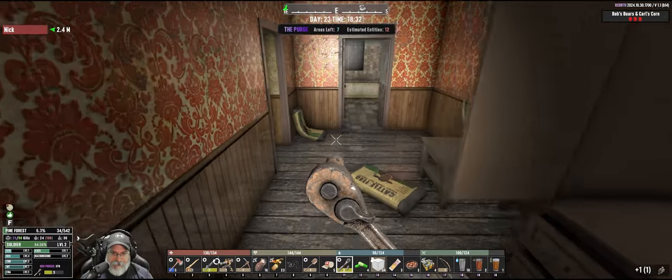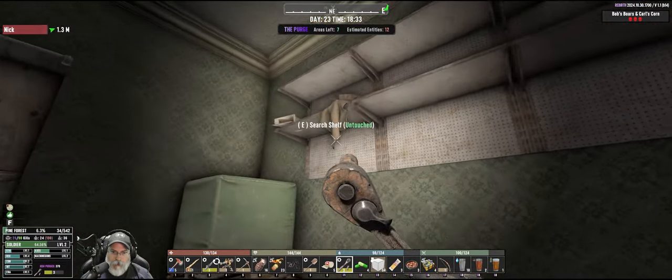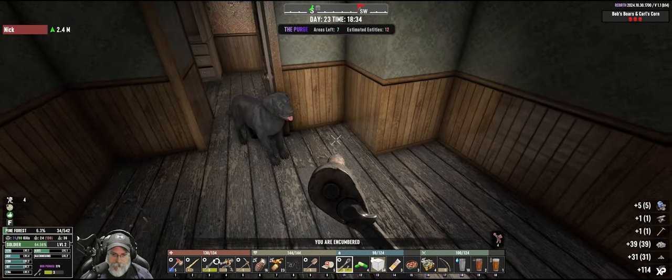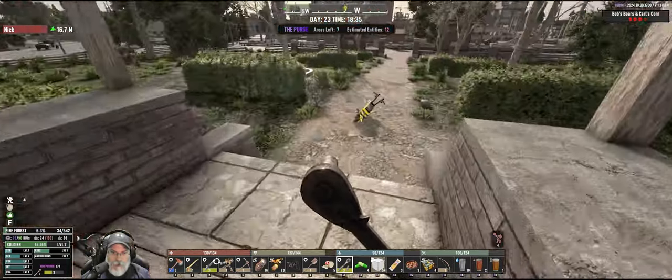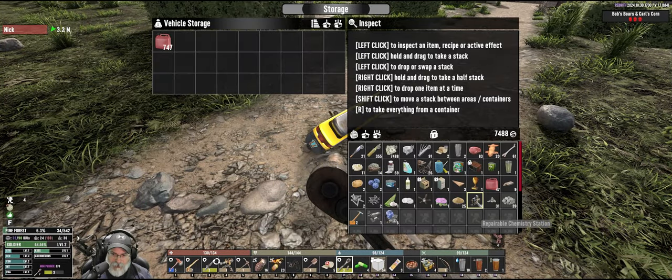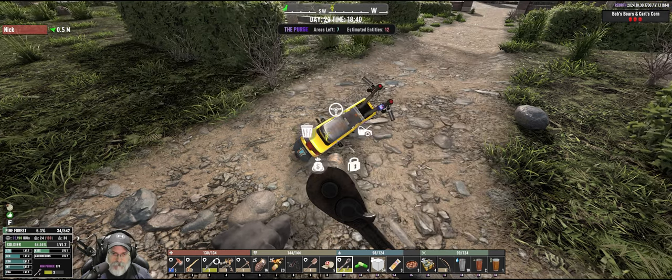Before we break it - what are the components? Forged steel, wood plank - nope, that's all easy, easy mode. Excellent. Let's search these shelves. We're encumbered - okay, let's go back here and drop a few things off, including the chemistry bench.